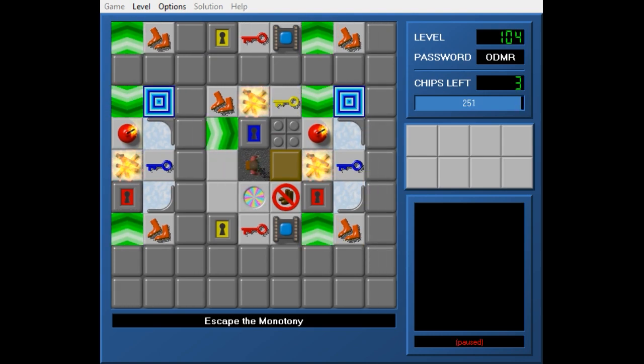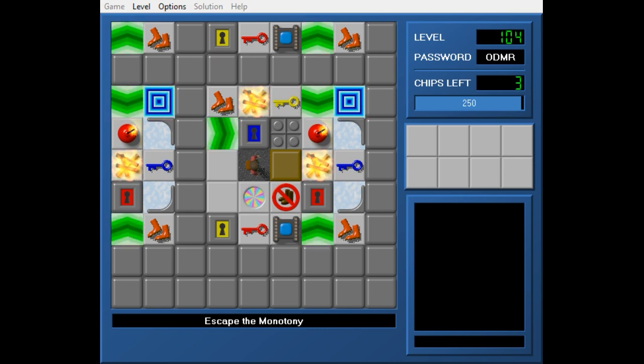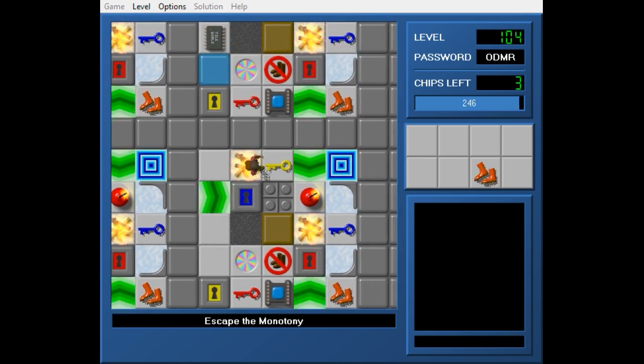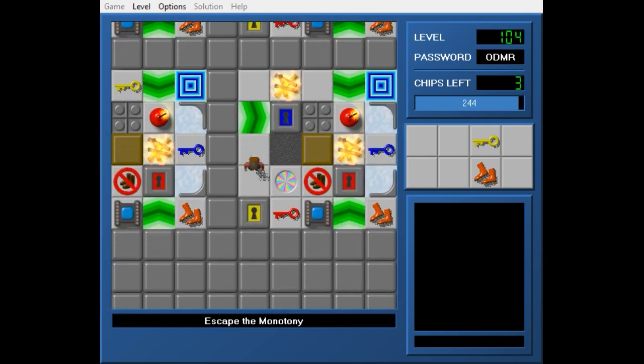What's the goal here? So I need to get a block and basically block off this area and get to the exit. That requires using three blocks in the same room. So let's just pick up a bunch of keys.